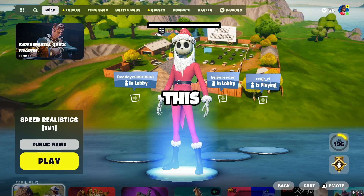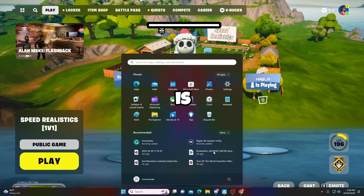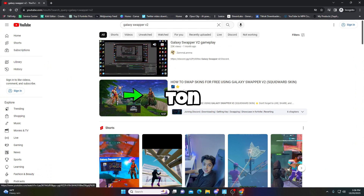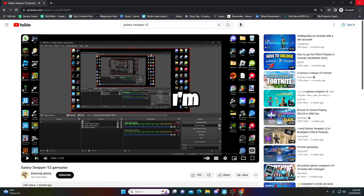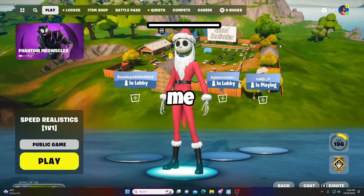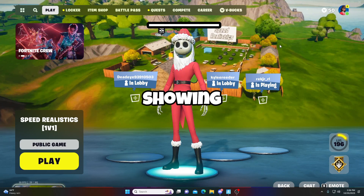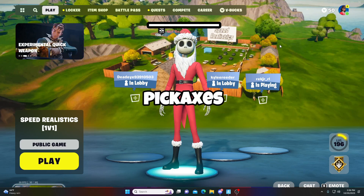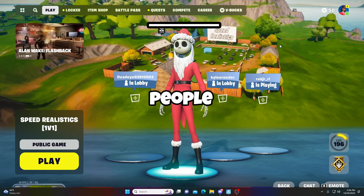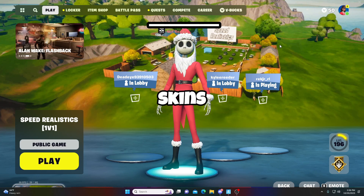Now, if you want to proceed with this, it's very simple. All you have to do is go on YouTube and search for Galaxy Swapper 2. There's a ton of stuff on there. This guy can give you a whole tutorial on how to do it. I'm not going to personally show you. If you want to go and watch the whole video, it will show you everything. You can do pickaxes, skins, and back blings, which is the main reason most people want to do this — because of the skins.